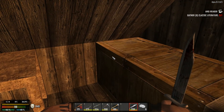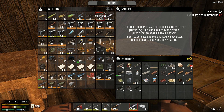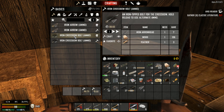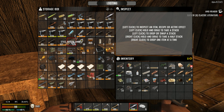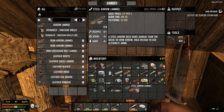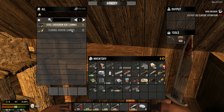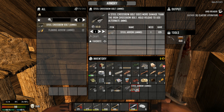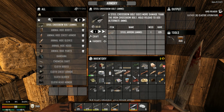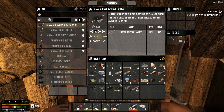I have some iron bolts and crossbow bolt recipes. Iron arrowheads can be turned into iron arrows and bolts. I have 129 steel arrows - yes baby! We can convert those into steel crossbow bolts, which is perfect. I need to spend some more points - steel crossbow bolt requires up to level 30. Now we should be able to convert them into steel crossbow bolts since we'll be using the crossbow.